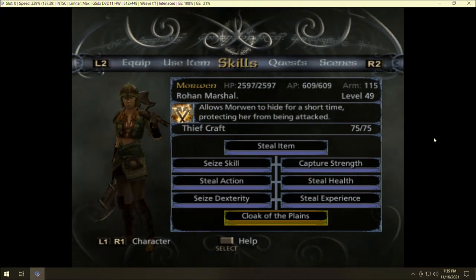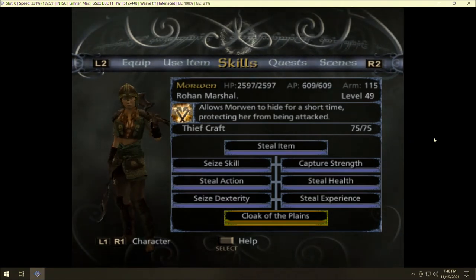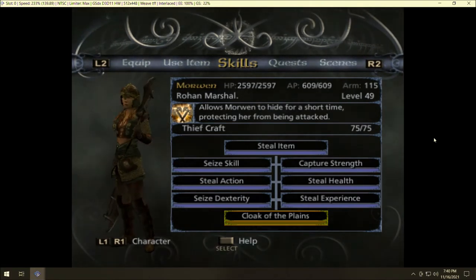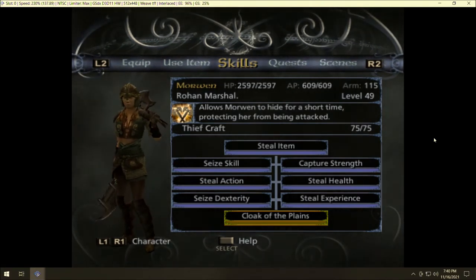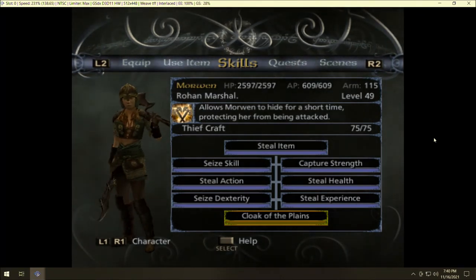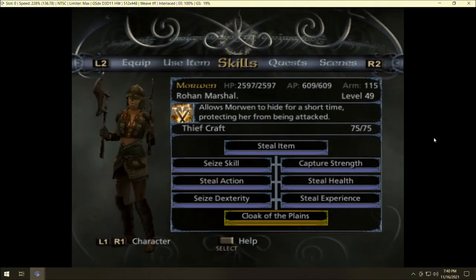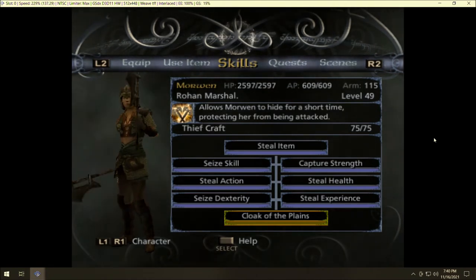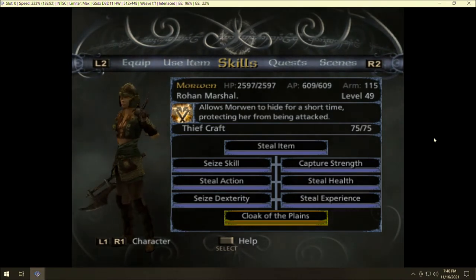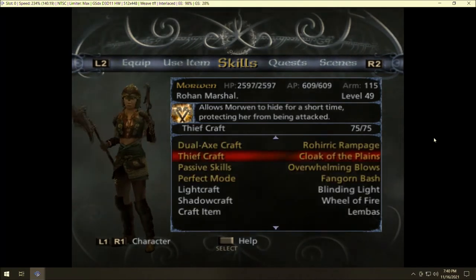Cloak of the Planes is really interesting — it allows Morwen to hide for a short time, protecting her from being targeted at all. It's insanely expensive at 250 AP, but enemies can't target her. I'm not sure if multi-target attacks still hit her. This is an amazing ability that directly addresses her low HP and near-nonexistent armor, making it a great way to shore up her defenses.